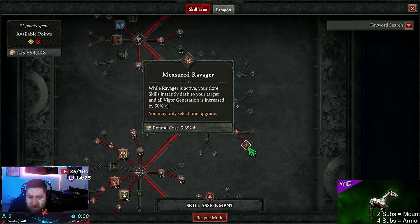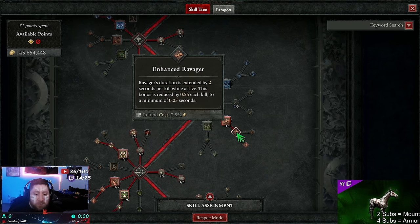Then we're taking Ravager all the way into Measured Ravager. While Ravager is active, our core skills instantly dash to our opponent — this is where we close the gap and deal a lot of damage. It makes this build very fast on top of Jaguar; you get around the map insanely quickly. Vigor generation is also increased by 30% multiplicative.